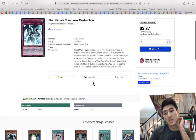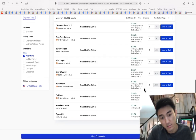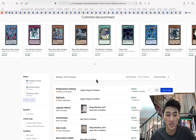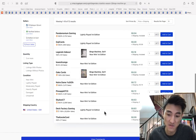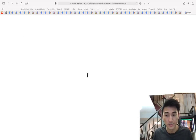Ultimate Creature of Destruction is $3.40 and it's holding the line — still a good investment. Bingo Machine Go is at $9.50, a slight increase since the last market watch. I expect this to go up long term but don't really expect gains until maybe a year from now.